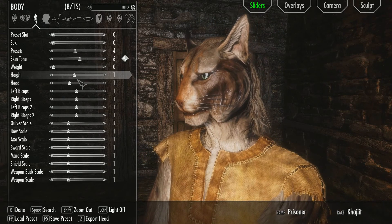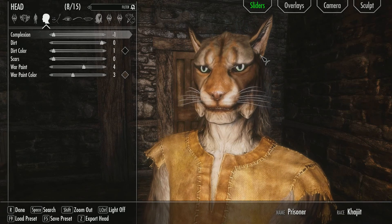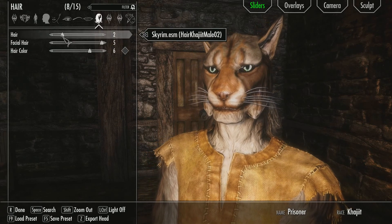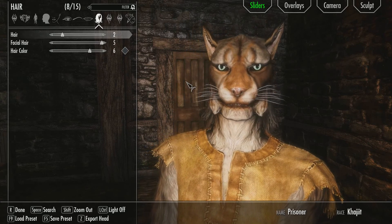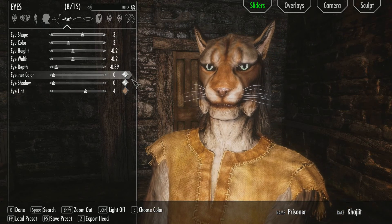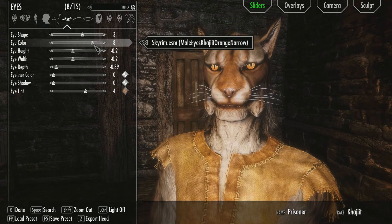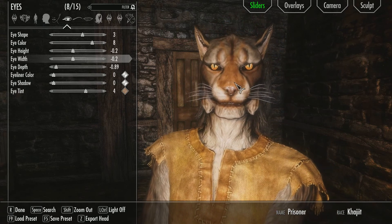We want him to be quite skinny — normal build. I don't want to spend too long on this, so we'll leave all that the same, apart from the hair. Actually, we'll leave the hair the same. I think this looks pretty good, apart from the eyes. We need to change the colour of the eyes. Oh, that looks like Sauron eyes — that would be pretty scary if you just saw them in the middle of the night. Because he's an assassin, I think that suits our assassin character quite well.